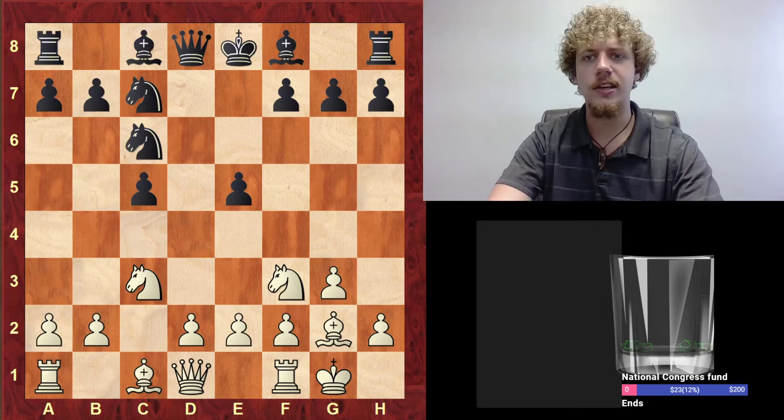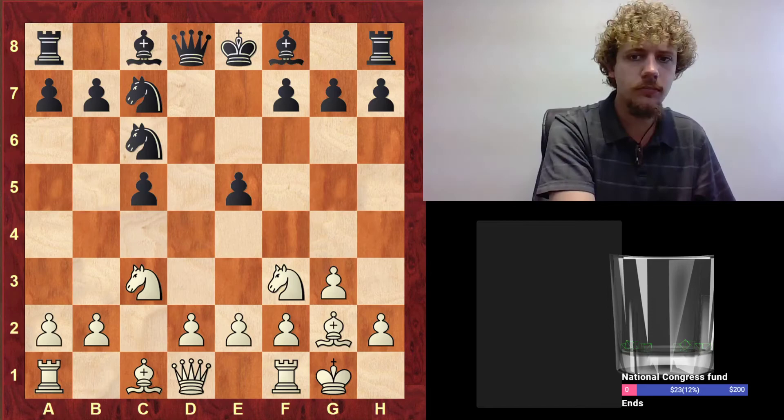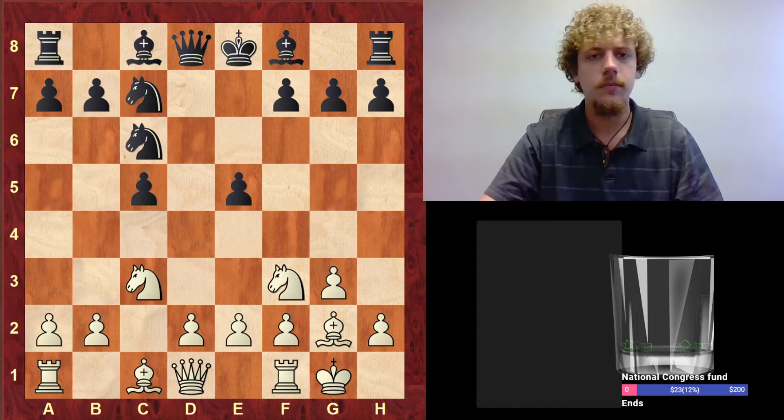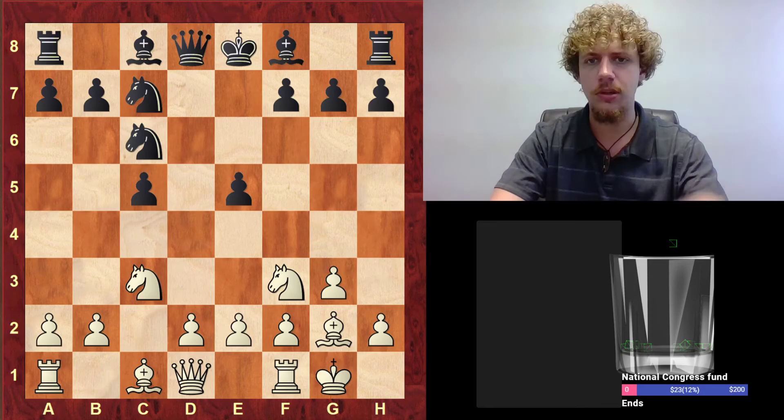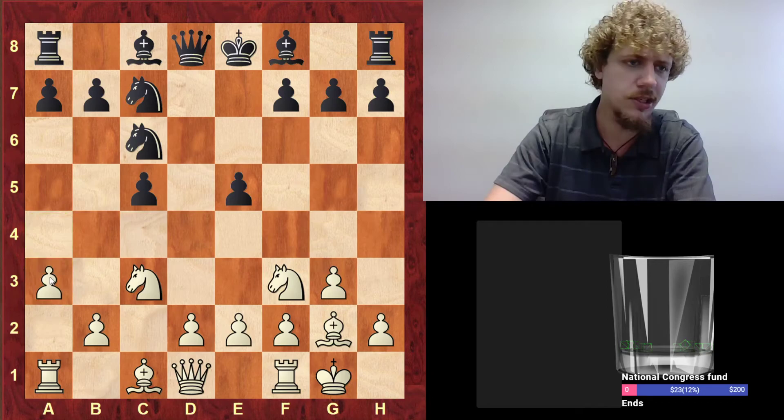So in this E5 line, it says that things are just equal after D3 — that's kind of expected. It also says that A3 scores pretty well. Both of them have been played in the last two days, so let's take a look. Maybe it's interesting.